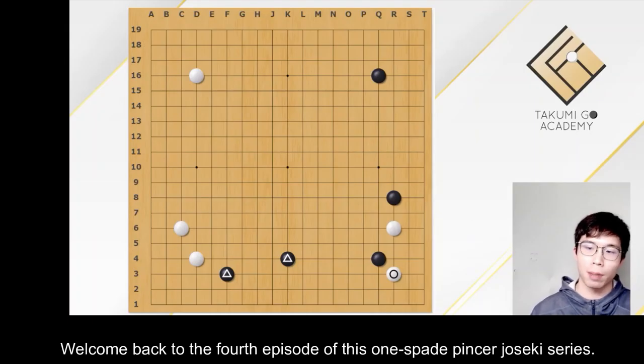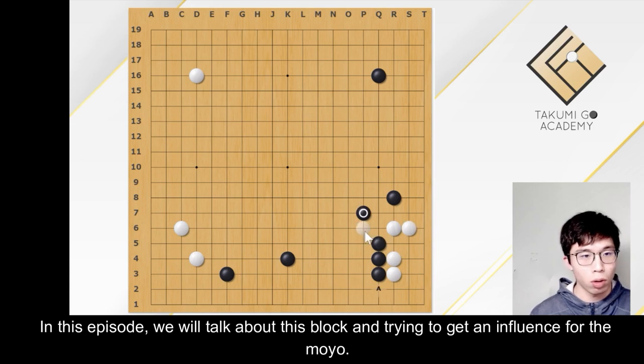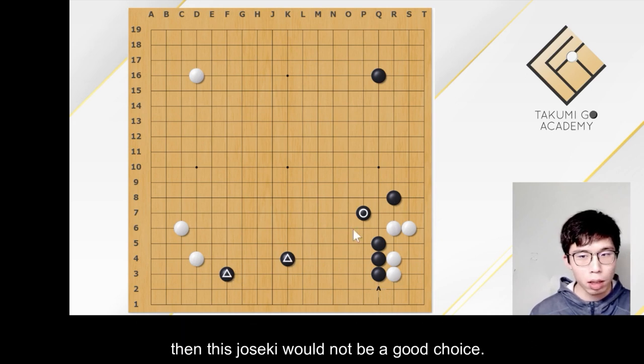Welcome back to the 4th episode of this one-space pincer joseki. In this episode, we will talk about this block and trying to get influence for the moyo. I have explained that if we don't have some stones to help us create a moyo here, then this joseki would not be a good choice.